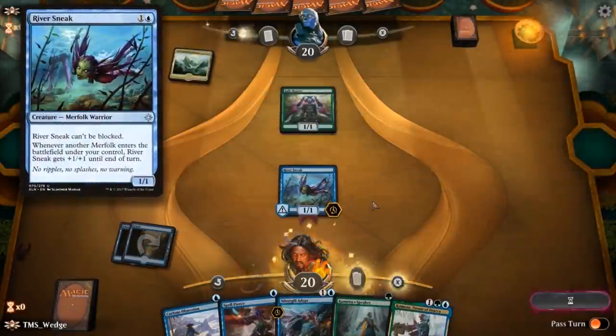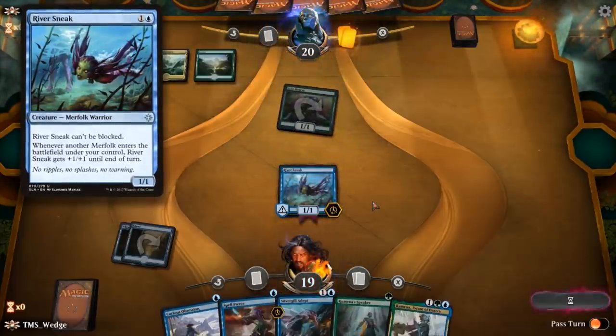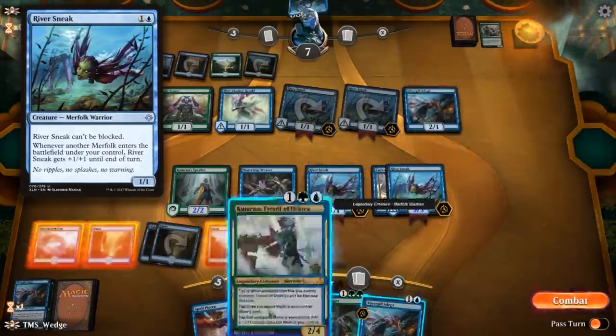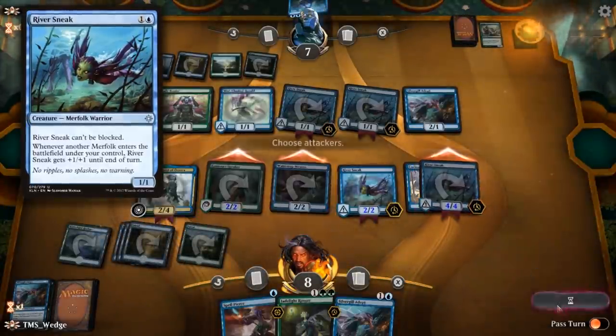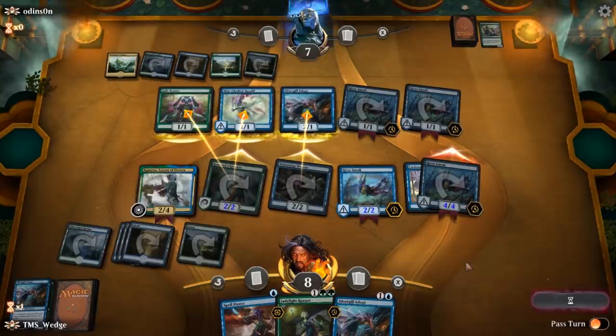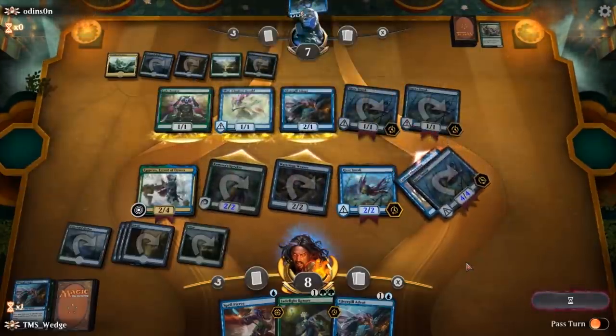River Sneak is probably one of the more underrated cards in this deck. Even on its own in a merfolk strategy it performs perfectly fine. It's unblockable, which means we're getting more guaranteed damage, and it pumps itself whenever another merfolk enters the battlefield under our control. For two mana, I will take this all day. The pre-con deck comes with two of them, and that'll do just fine for now.